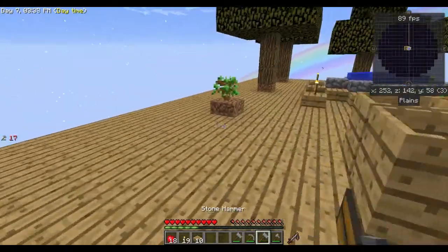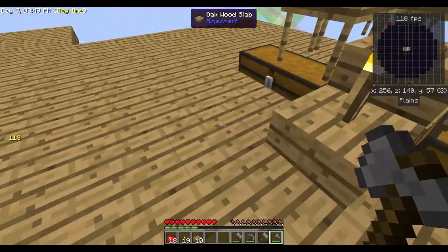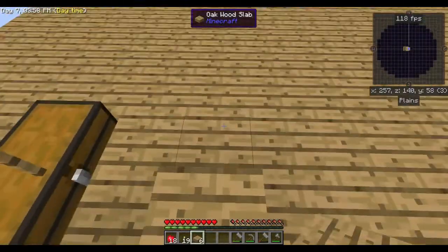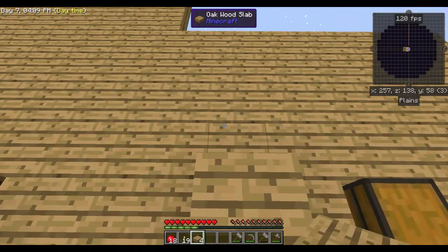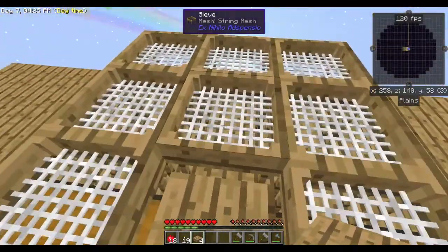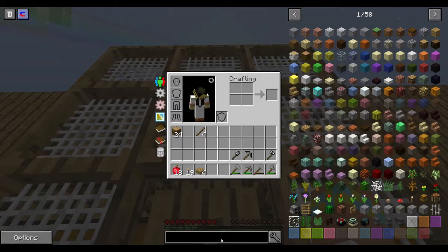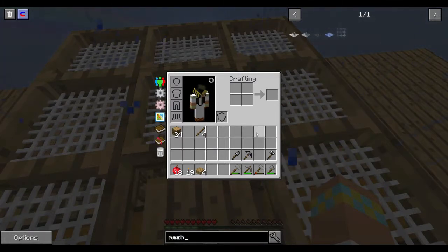I guess we could go chop down some trees. I have some ideas — in this area I want to be able to come to this block and choose which sieving station I want. Here's the normal string mesh, and then we can have the flint mesh here, so we'll have different sieve stations. You get different things from the different meshes — this is sort of the starting one. Let's look up all the different mesh types.